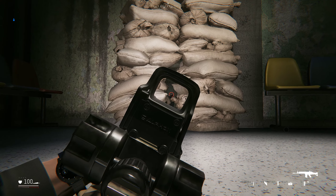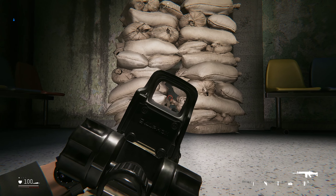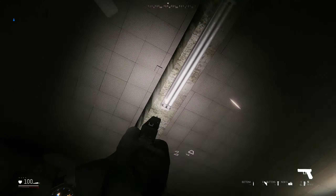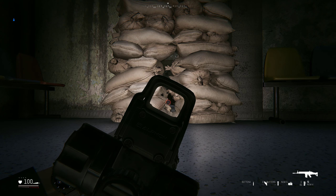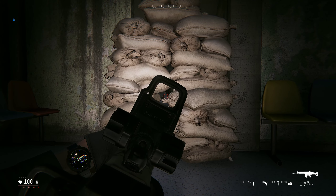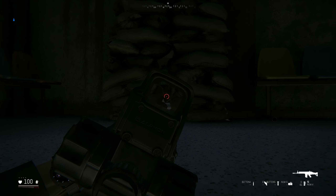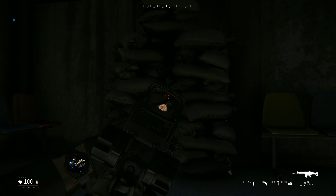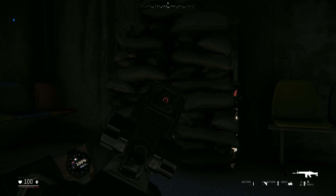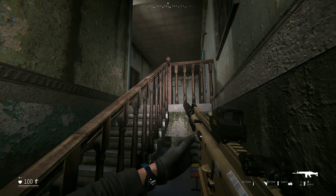We're going to be at a massive disadvantage because we have these bright-ass lights right above us. They're pretty difficult to see. Contact right in front of us — it's just really hard to make out what's going on behind these sandbags. This might be cheesing it. Police! Get down on your knees! But you know what? Cheese is made for eating. I don't know what that means, but I said it.